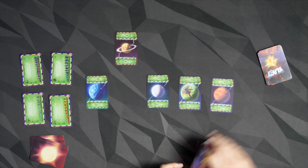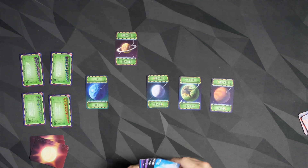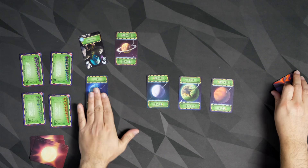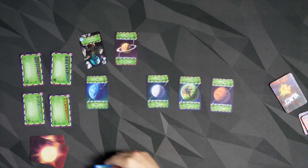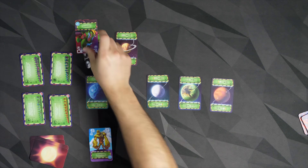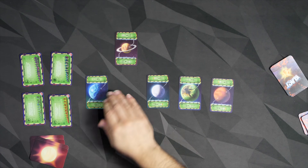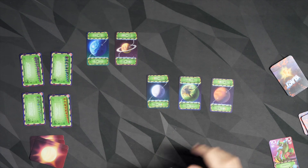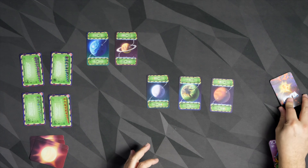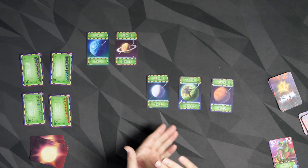Once that's done and somebody won that ladder-climbing instance, then whoever did win leads again and they play to anywhere they want to. So maybe they'll play a single card to this planet right here. I respond with this one, they respond with a ten, and I pass — they win that. And then they lead again, and so on, until a player is out of cards. As soon as you play your last card, done — you don't even complete that ladder-climbing.